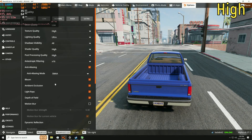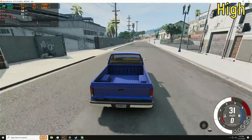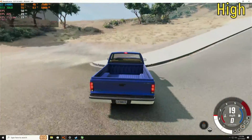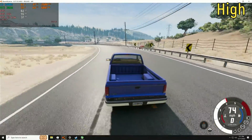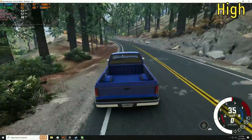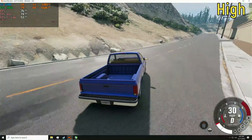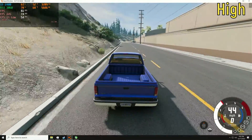I then tried my custom high settings, which is the ultra preset without dynamic reflections, with mesh on low, and grass almost all the way down to the minimum. That doesn't really affect the look of the game much, but helps quite a bit with CPU and GPU performance. On these settings, the i5-2400S got 53 frames per second on average with 38 fps 1% lows. The i5-2400 got 73 frames per second on average with 55 fps 1% lows.